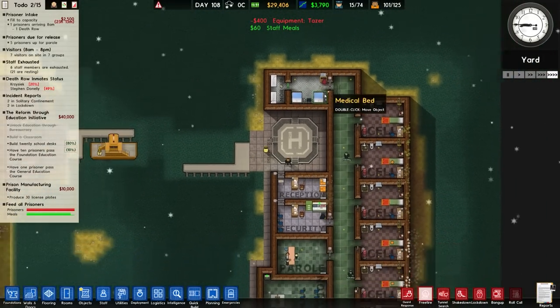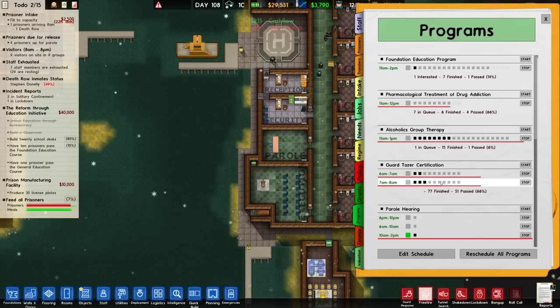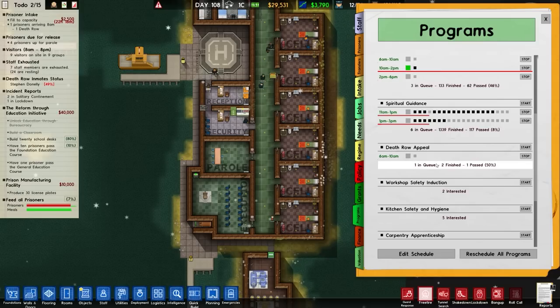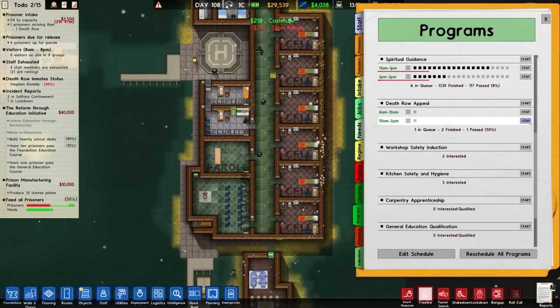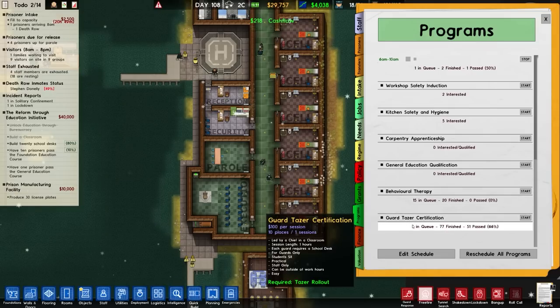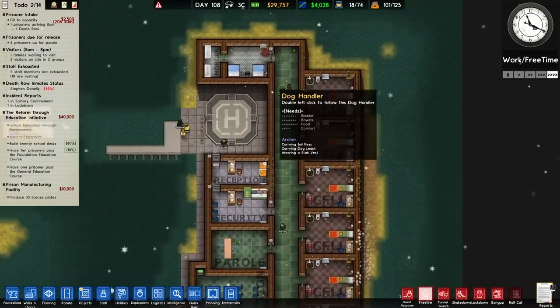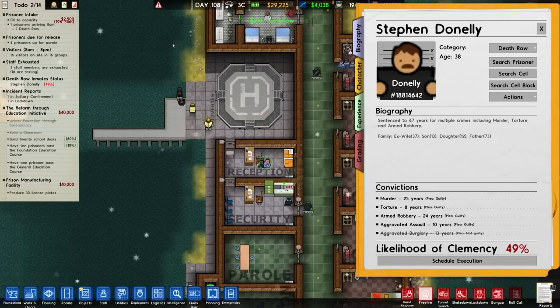That's all built and sorted. Let's check our programs — guard taser we can turn off. Alcohol group we're keeping running. Spiritual guidance yes, death row appeal has one in the queue so that's fine. Kitchen safety and hygiene, workshop safety — guard taser has five in the queue, we'll run that later. Behavioral therapy is 50 in the queue but zero percent passed, so there's no point spending 200 per session on that.